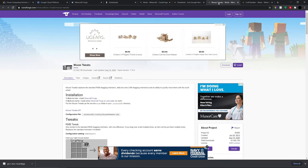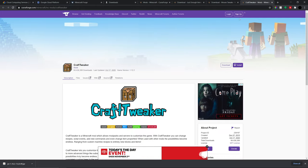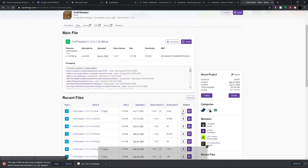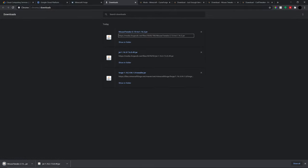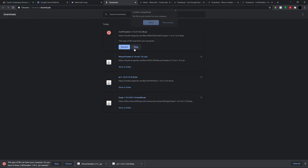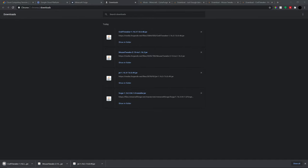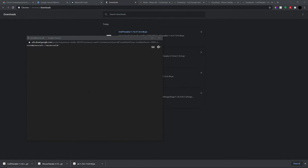CD into the mods folder and use 'wget' with the copied link to download the mod. Now the mod is in there. I'm not going to worry about renaming these since I'll never run a command off them. Download the second mod — correct version — and the third one as well. Copy the link, wget it, downloaded. We now have all three mods in the mods folder.